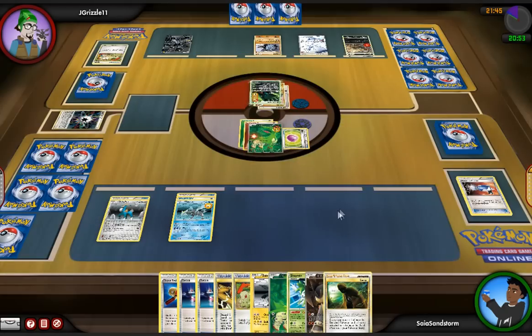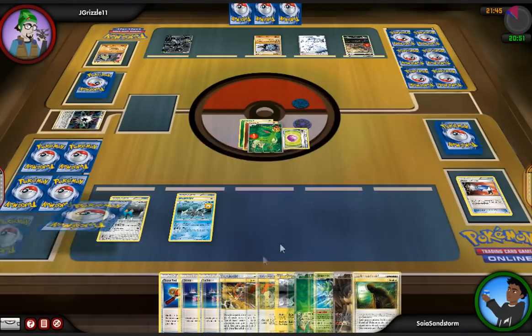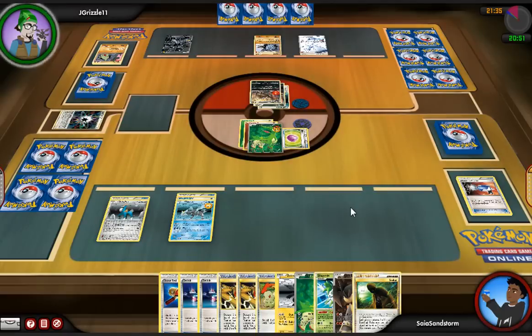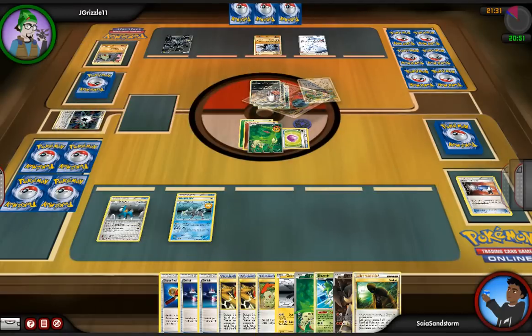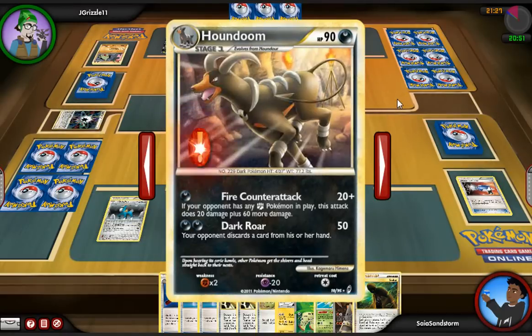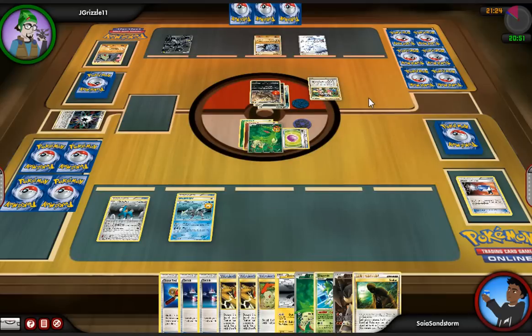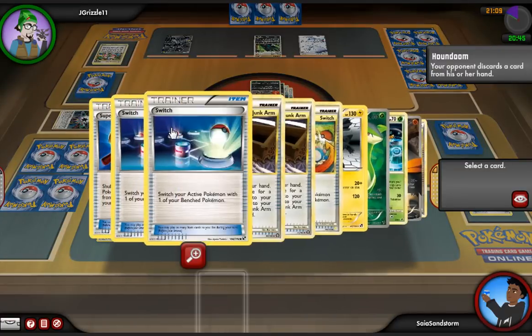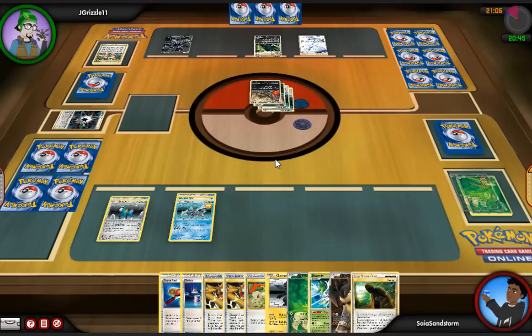That Reshiram is still kind of a problem because it can keep Outraging Virizion, which is weak to Fire, and that Houndoom seems like a threat too. That's also why I didn't drop down the Terrakion — Houndoom's attack does more damage if you have a Fighting Pokémon in play. In general, don't recklessly drop down your Terrakion in any matchup, because it becomes a Catcher target. The best way to use Terrakion is out of nowhere when your opponent doesn't expect it — if you combo it with Shaman, you can theoretically set it up in one turn.